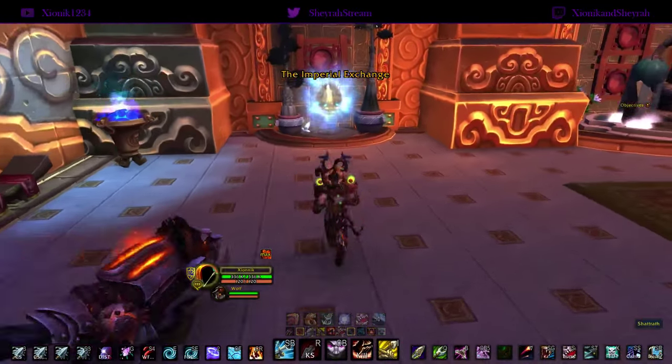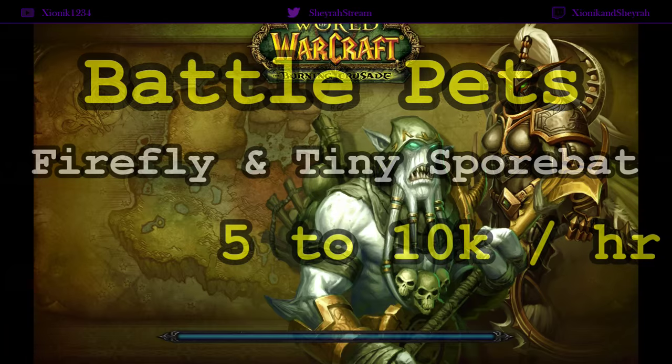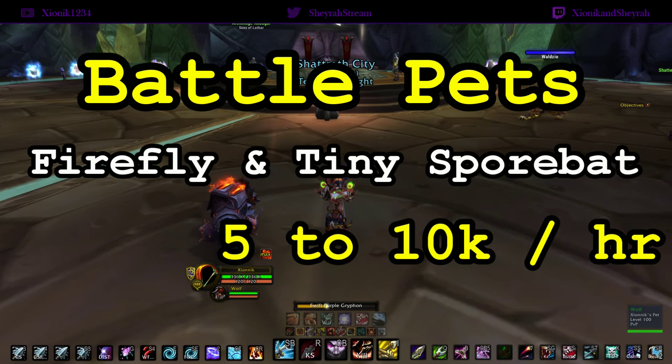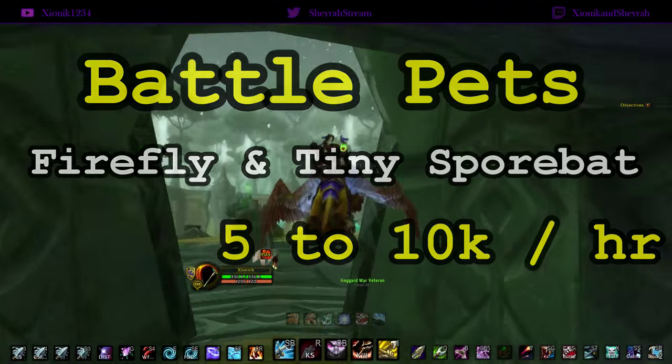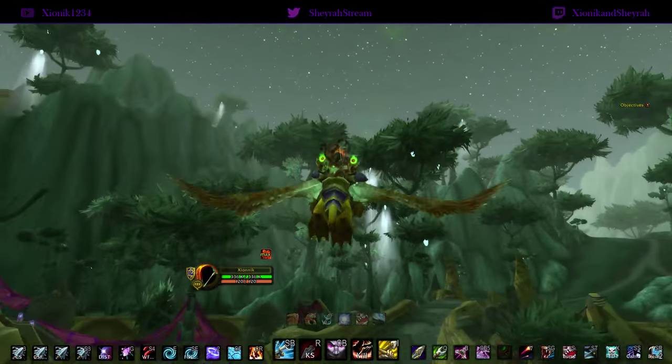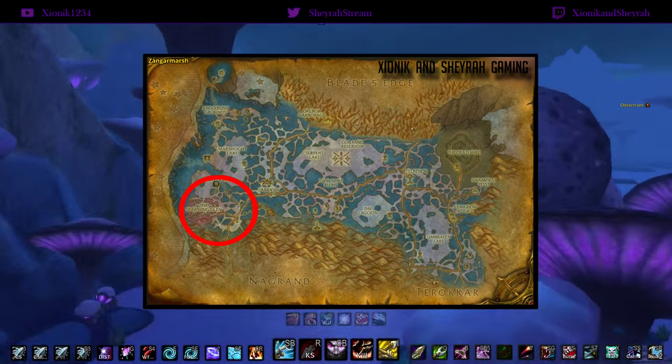Hey guys, it's Psionic and Shara here with a battle pet gold guide for you today. We're going to be doing a two-in-one battle pet farm — the battle pets are the Firefly and the Tiny Spore Bat. This farm is roughly a 5 to 10k per hour farm.